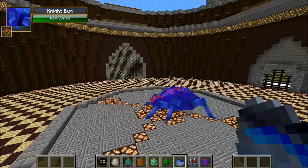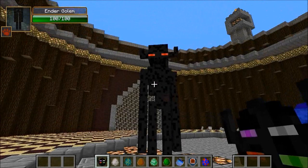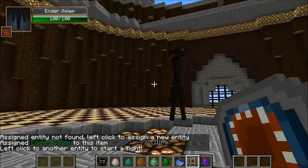If you want to see more battles set up like this with tons of different mobs, be sure to crush that like button and I'll keep them coming. We're gonna get started with the Ender Golem — he's got 100 health, cool red eyes. He's so skinny and weak compared to the Night Bug, and he has to go first because he's the weakest one.